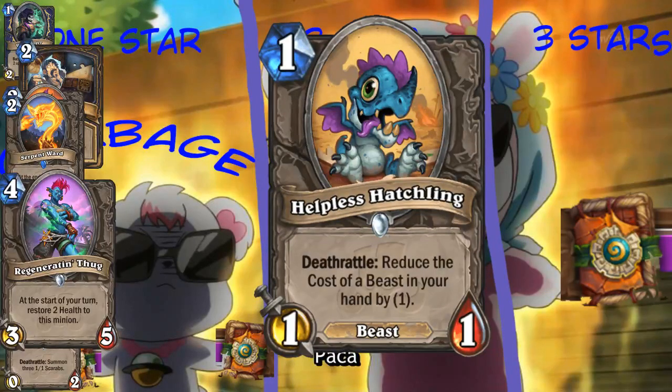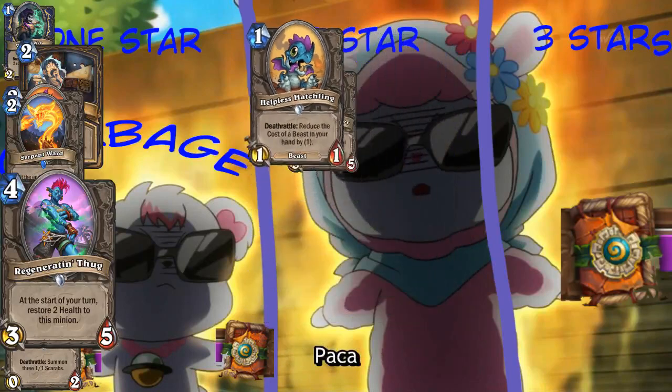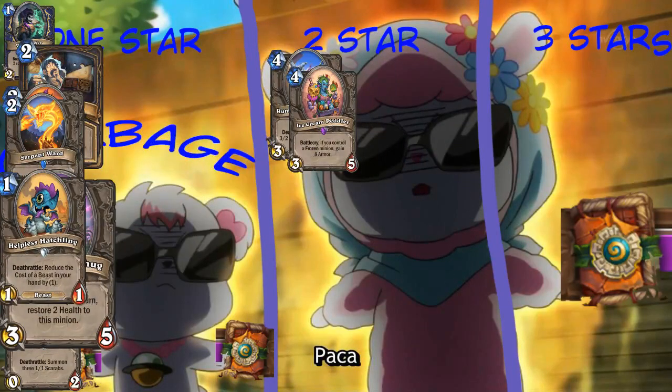Hillcoast Hatchling - Deathrattle will reduce the cost of a beast in your hand by one. This doesn't seem worth adding to your hand, but as far as one-drops go, it does something. And it's a beast. If it reduces the cost of an elemental in your hand, I can see the value of this. You know what? This is actually a nerf to the Hunter Death Knight, because you really don't want to get this in your options for Build-A-Beast. That's true, you really don't. It's because it's a nerf - it goes in the garbage. Hunter nerfs are not allowed here. You can only buff Face Hunter.